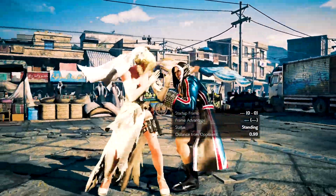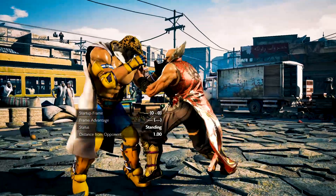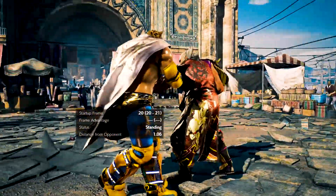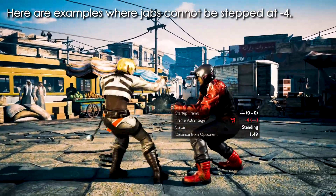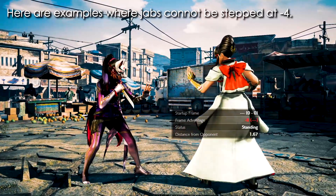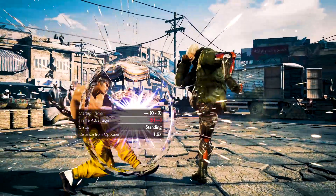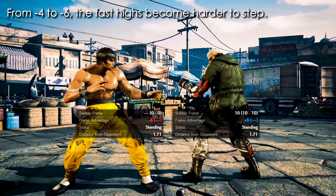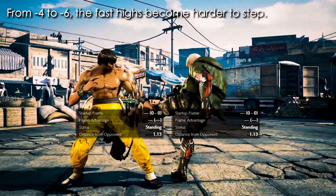Some people will say that the worst possible frame disadvantage to step jabs is really minus 4 rather than minus 3. Personally, I don't like minus 4, because from my own experience minus 4 really is a hit or miss situation — jabs may hit or not hit you, and that is why I prefer minus 3. So from minus 4 to minus 6 is when fast highs, slight jabs and magic 4 become harder to step, but you will still be able to step the slower moves, such as mids and lows which are a lot slower than jabs.